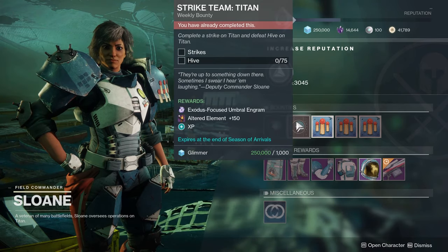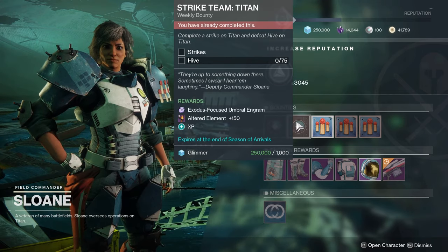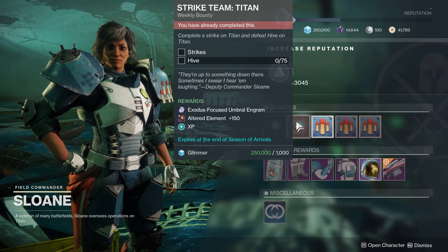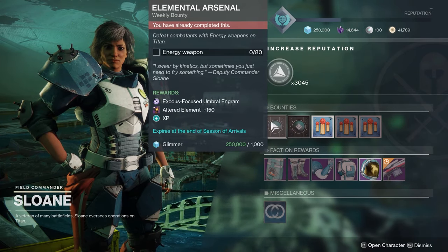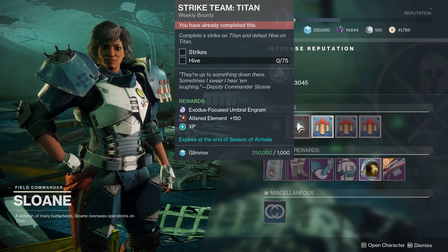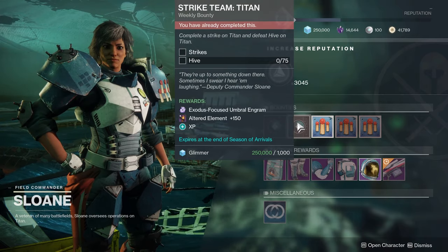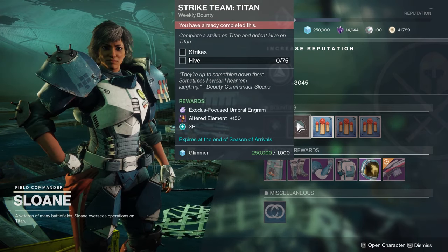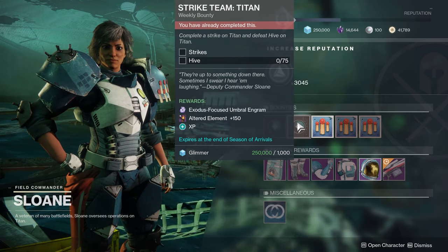Go find a Gnawing Hunger or pretty much any reasonable energy weapon and you'll be good to go. Alternatively, you can do the Savathun's Song strike on Titan and defeat 75 Hive. If you take an energy weapon into Savathun's Song, you'll probably complete both bounties, but at least you'll for sure have finished one. A strike takes about 10–12 minutes — knock that out and go on to the next planet.